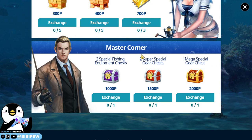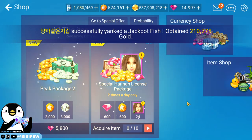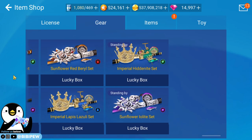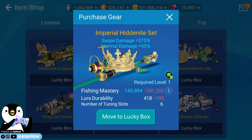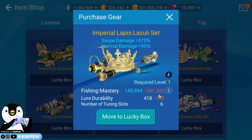Today I'm opening the master corner mega special gear chest. I'm not sure exactly what kind of gear I'll get, but if you go to the shop item under gear, you can get items like sunflower imperial, lapis imperial, or hidden knight. I already have sunflower — that's an earth element — so I still need fire element and water element.